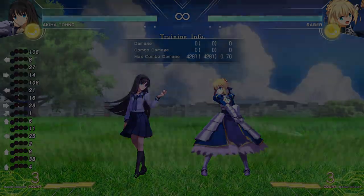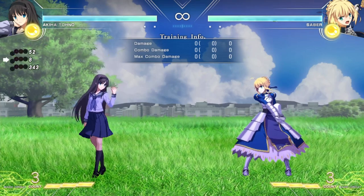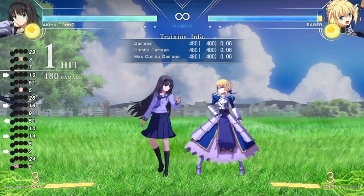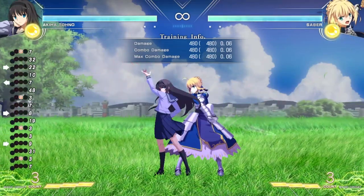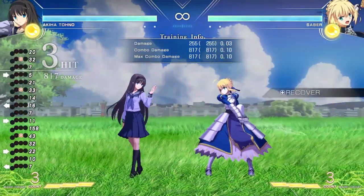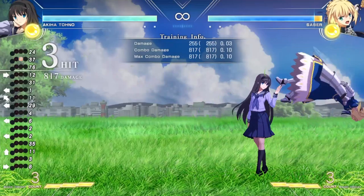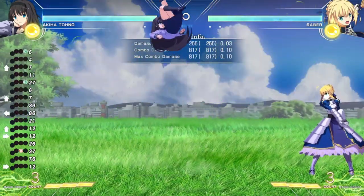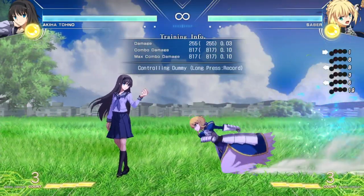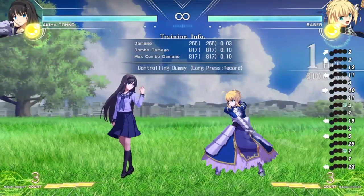So those are your four main attack levels. For a lot of the characters in the game, they have charged versions of their normal buttons. Akiha has a regular 5B, but if I hold down the button I get a slightly different version with a green spark associated with it — this charged 5B bounces Saber off the ground. Akiha also has a charged jump C in the air. These charge moves vary from character to character — someone like Saber has a charged 5C and a charged jump C as well.